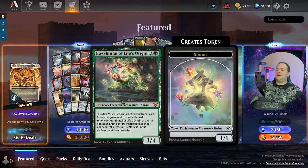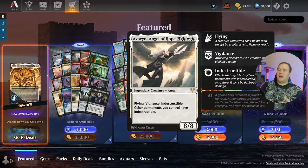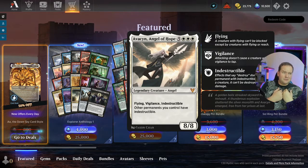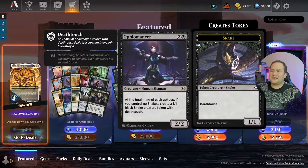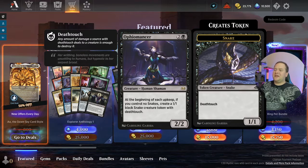Avacyn, Angel of Hope — iconic Commander card. If you play Angels, you play this in your Commander deck. It is an eight-drop, 8/8, makes everything indestructible, has flying and vigilance. Fantastic card to have in there.